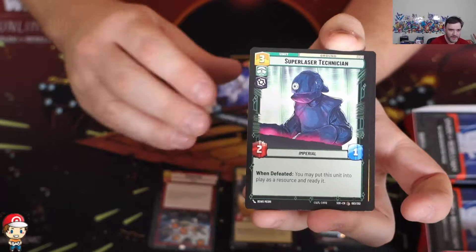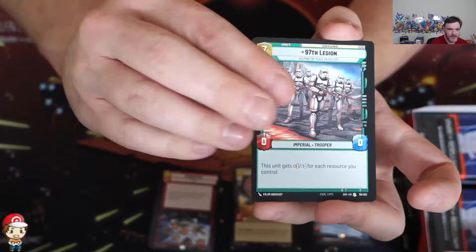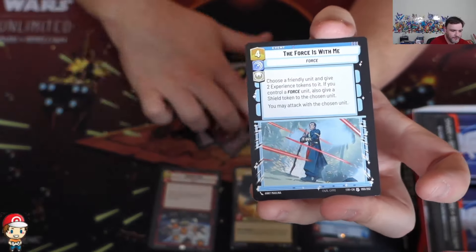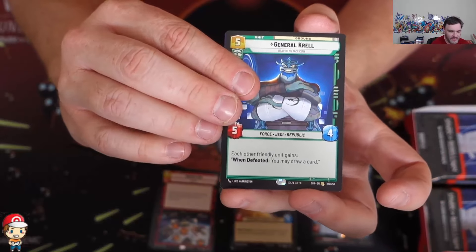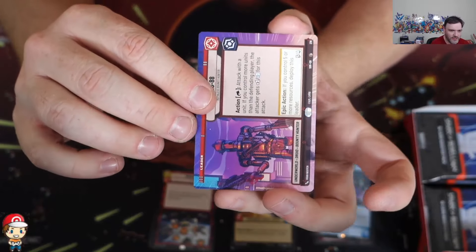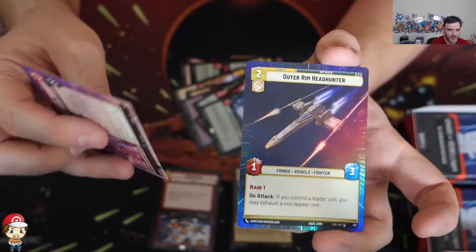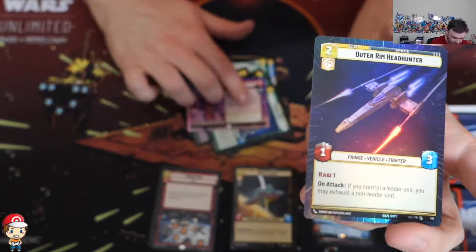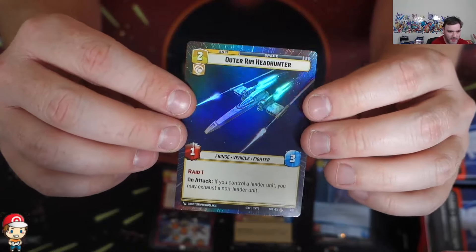There's your Wampa, Super Laser Technician, Jawa Scavenger, Gamorrean Guards, 97th Legion, General Krell. That's a common leader - I'm so confused. Either way, it's still a cool leader. And then we've got the hyperspace Outer Rim Headhunter.